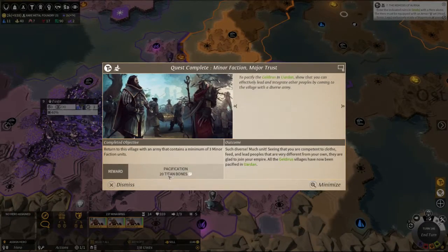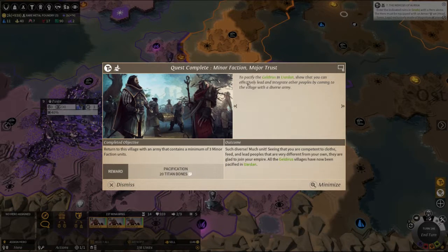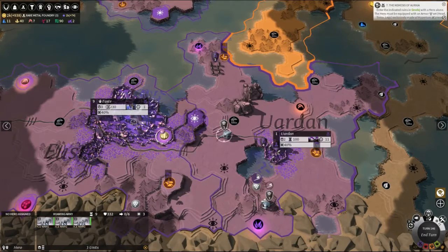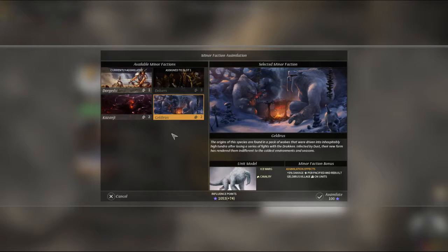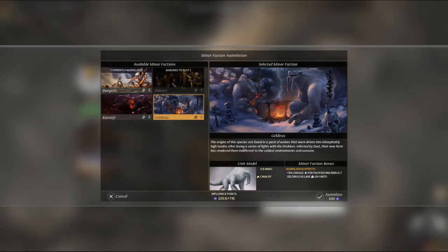Parley — done. We've got 20 titan bones for a production boost, which I'm probably going to activate straight away. To pacify your village: such diverse, much unit. Seeing you are competent to clothe, feed and lead peoples that are very different to your own — we're glad to join your empire. The Gildrius villages now belong. I've never pacified in Uradan. So what were you? Ice Wargs? Gildrius — yes, you were indeed the Ice Wargs. Fair enough.